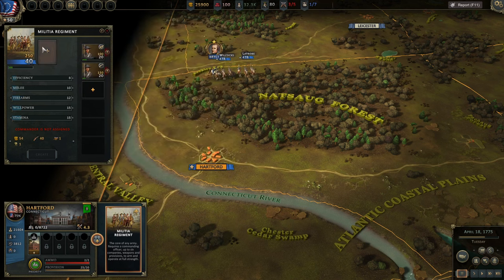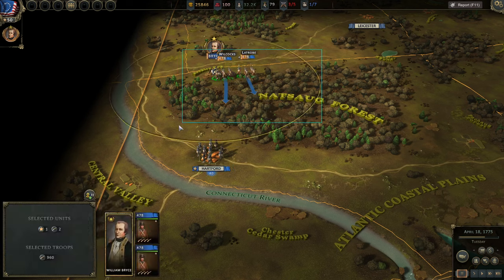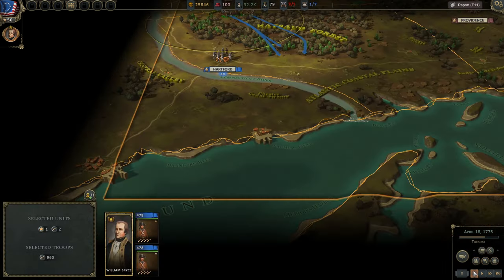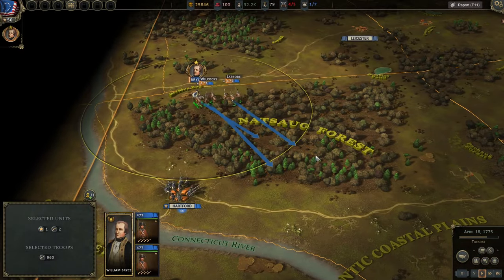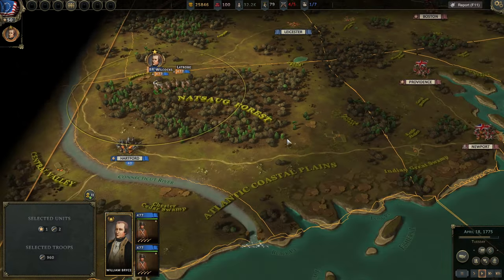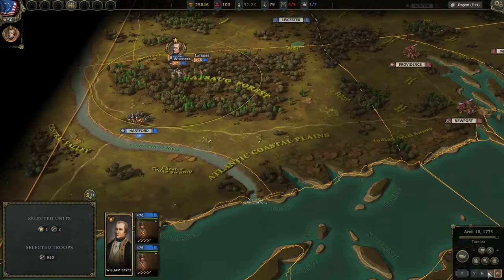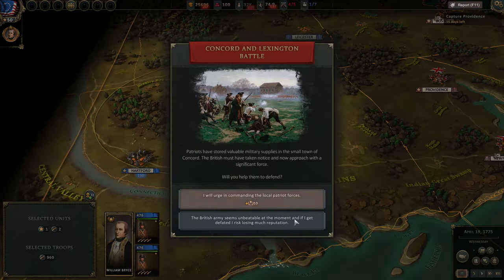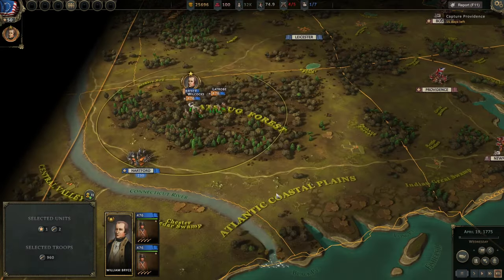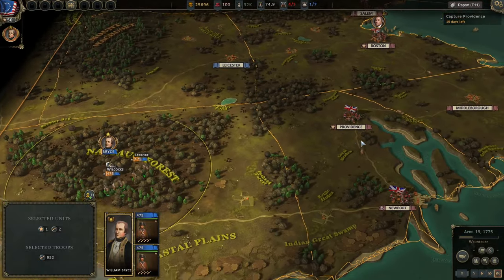Let's go ahead and get a militia unit. We're going to have Jay Richardson lead this one, and it's going to take us some time to get the necessary equipment. But in the meantime, we are going to continue on with units Wilcox and Latrobe and hopefully start grabbing territory. At this point I really just want to wait for additional forces to join us. We are not going to be playing the Battle of Concord — we're going to focus on Providence, Rhode Island.